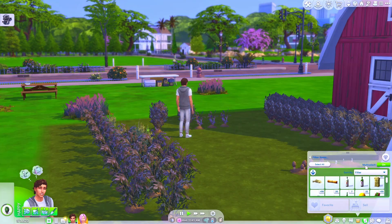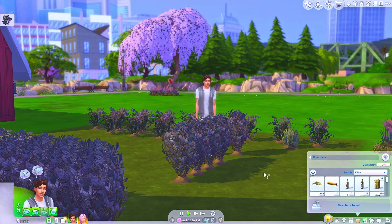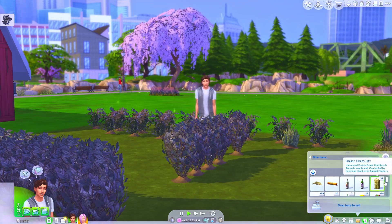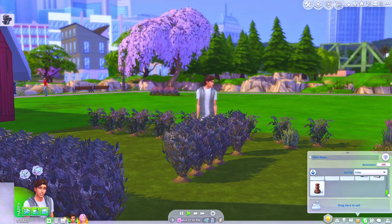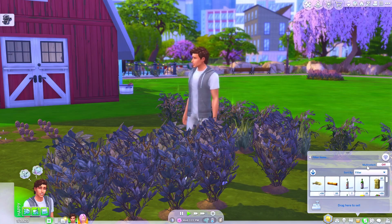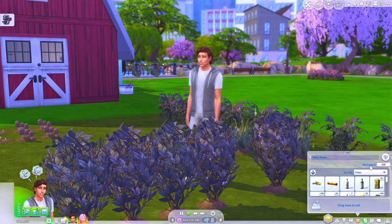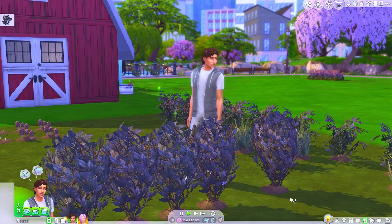To disable multi-select, you just click on the big button to toggle it off. And that is the multi-select feature — very useful if you want to sell a whole lot of items at once, or if you want to sell items that you wouldn't normally be able to sell. So don't forget to use the multi-select feature like I do — I always forget to use it, but I'm going to try and remember. It's a very useful feature. Bye Garrett, see you next time.